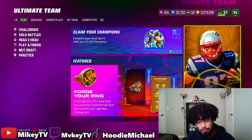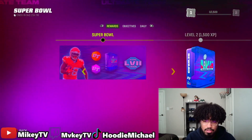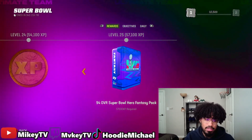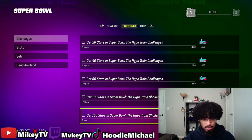First things first, you want to go to your Field Pass because we have a new Super Bowl Field Pass. It has 25 levels and you get a 94 overall Super Bowl Hero Fantasy Pack at the end, which requires 57,000 XP. One of the first things you want to do is check your objectives — everything you need to do to get XP.